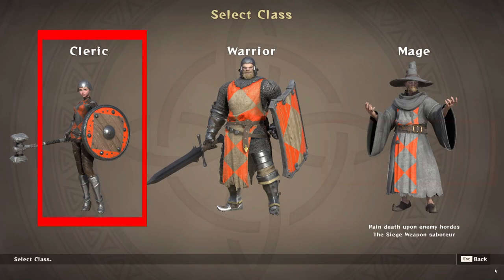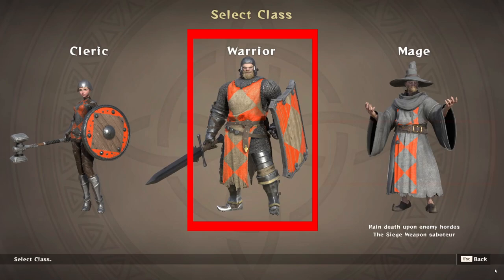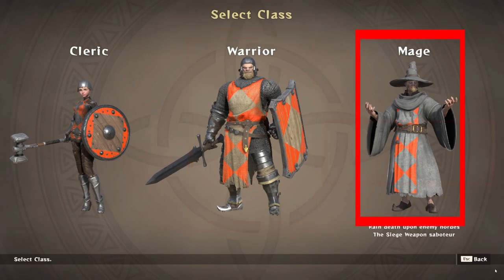You play as three classes. Clerics are your healers on the battlefield. Warriors are in the front of the battle — they have high HP pools and deal very good damage. Mages are your ranged attack. All three do have the ability to go ranged at times; the cleric and warrior can carry a hand cannon and are quite effective. But the main focus is: cleric heals, warrior tank, and mage ranged.